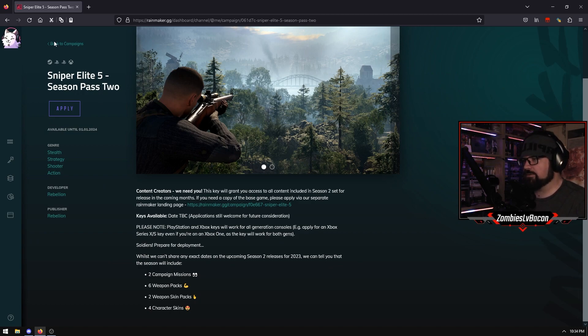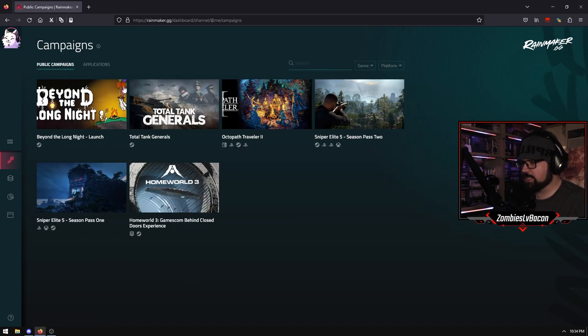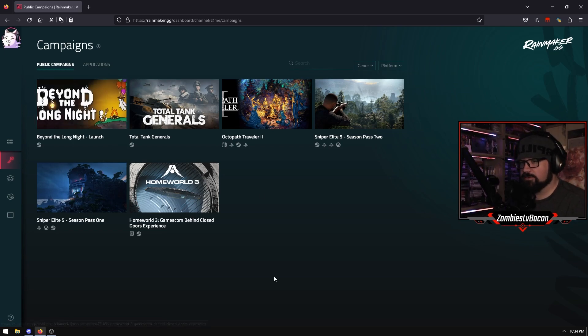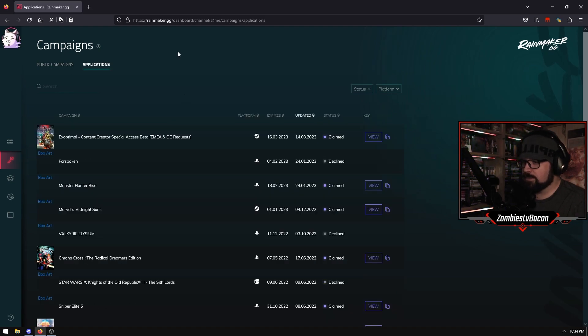So worth checking out - that's Rainmaker.gg. And no, you don't need to fill anything out afterwards; you just play the game and it'll mark it as covered or not covered as it goes through. You can also go through and check your campaign stuff there as well.